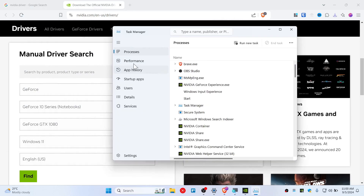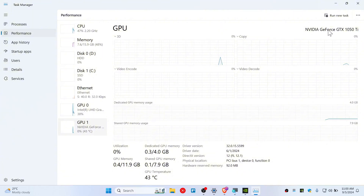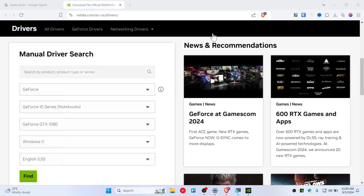If you don't know how to check your graphics card, go to Task Manager, go to the Performance tab, and you have the graphics card model right there. Mine shows Nvidia GeForce GTX 1050 Ti — this is a notebook series, so you need to choose wisely.